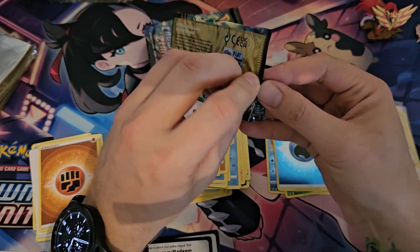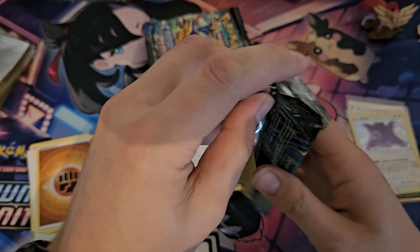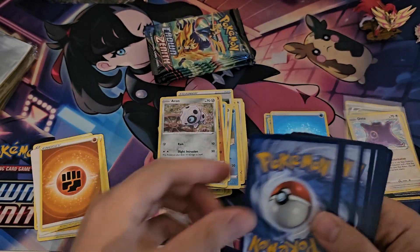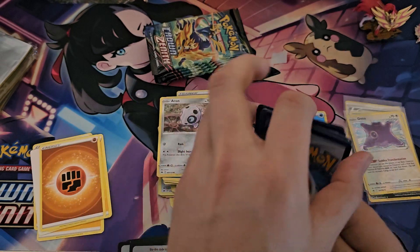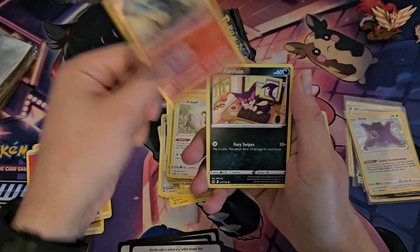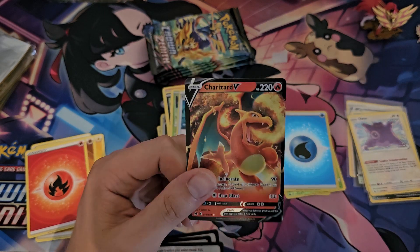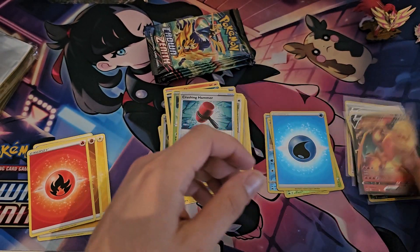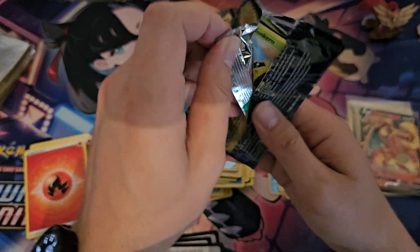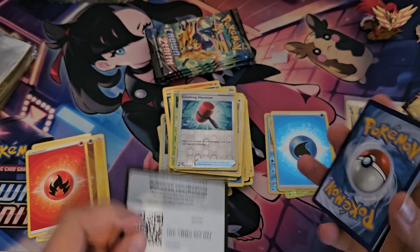Imagine me pulling just holos from now on — serve me right, karma. All right, pack — not a code, another energy. Go for the fire — yep! All right cool, give me some fire. Salazzle, Phanpy, and Grubbin. Charizard — not like anything worth anything, but at least it's a Charizard, it's a fire, it's a pull. Better than nothing, I guess — I'll take it at this point.